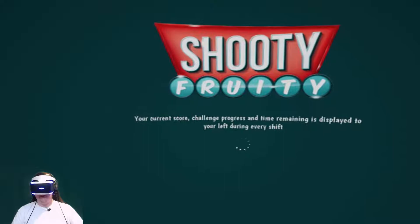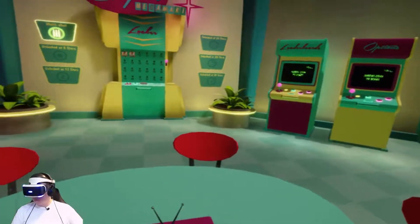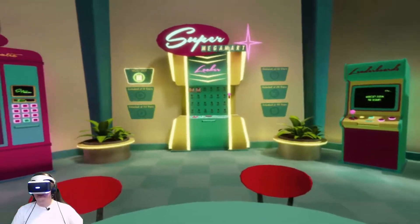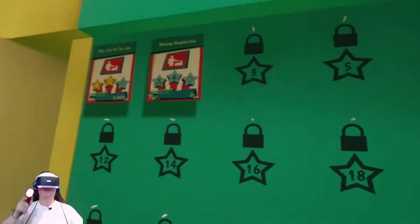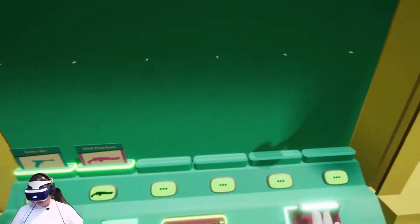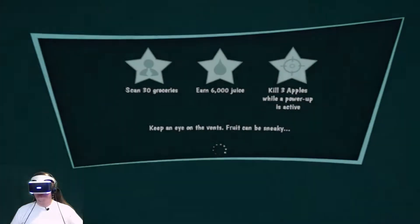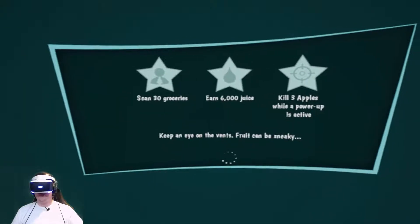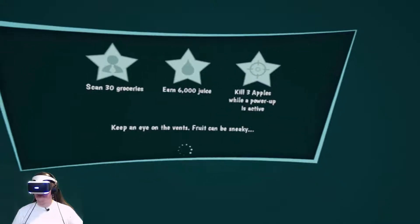I hear using the Move Aim Controller is really cool too. Congratulations employee — not only have you survived another day, but a new job is now available. Check the locker for the new punch card. Scan the groceries and pack them for our valued customer. Scan 30 groceries, earn 6,000 juice, kill 3 apples while a power-up is active. Keep an eye on the vents.